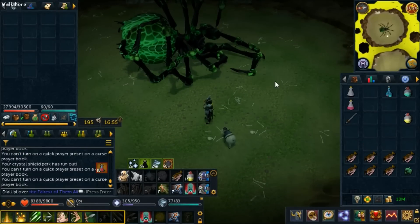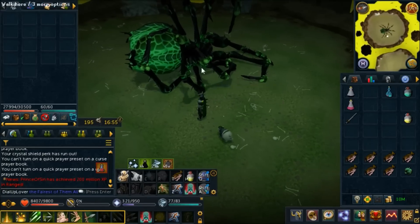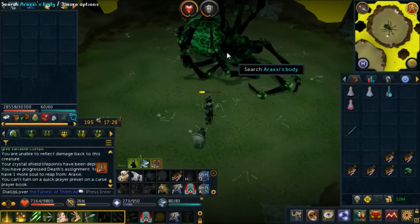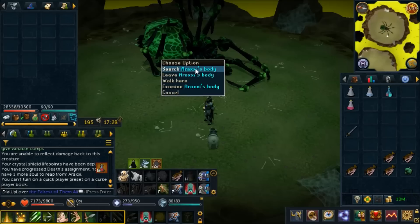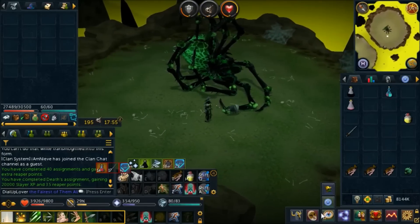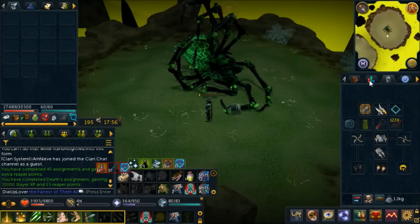I just killed Raxor again, this time on 100% enrage. The current enrage is 100%, and after I loot this it'll be at 120%. The more you kill it during the day the more the enrage goes up. Let's search the body — 248k, that's so bad. Now 120% done; we just need one more to finish this task. Rather than wait till tomorrow, I guess we're going for a 140% enrage kill.